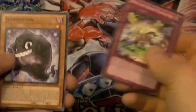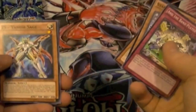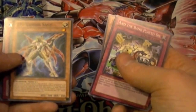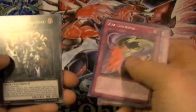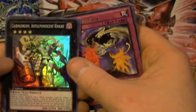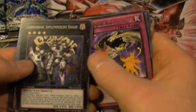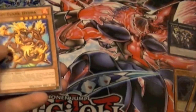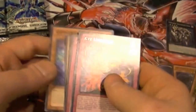Starting off with Starduston, Artifact Labrus, Zexal Weapon ZS Vanish Sage, a rare Xyz Universe, and a super rare Carnagorn Anti-Luminescent Knight. Cool. Hazy Flame Hydra — new support for them — Galaxy Mirror Sage, and Ghost Trick Doll.